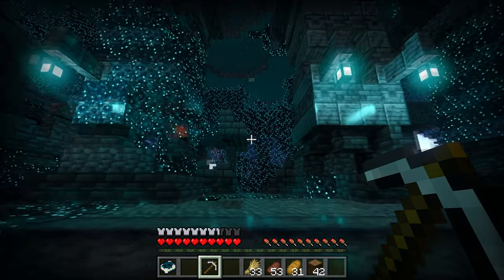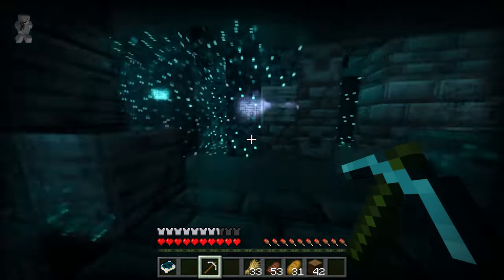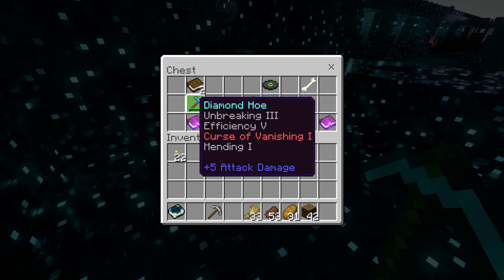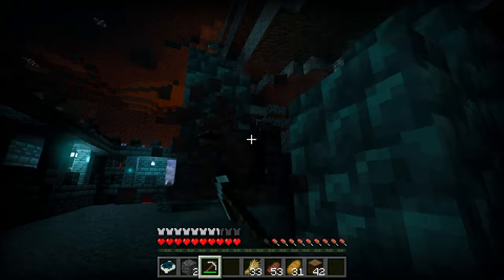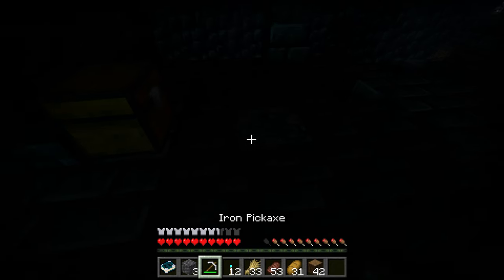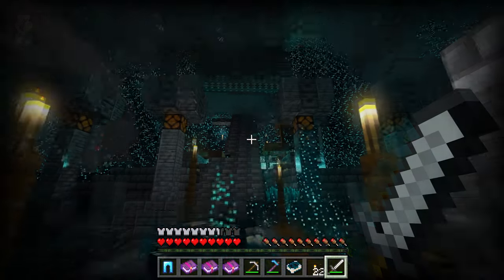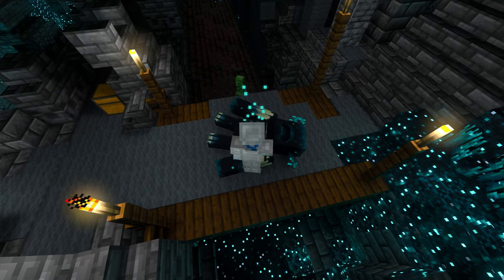Before heading into the Warden Dimension, I wanted to make sure I was properly equipped, so I decided to explore the city to see if I could find any other gear. The Warden was down — no need to worry about him. I spent a few minutes exploring and found a number of things, like an enchanted diamond hoe and, in another chest, two sets of enchanted diamond leggings. I wrapped up my exploring, went back to the Warden, and put him out of his misery.